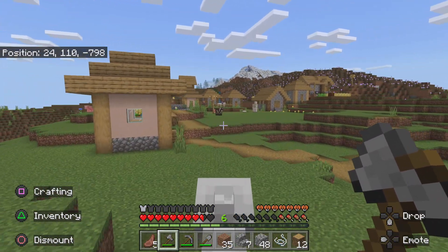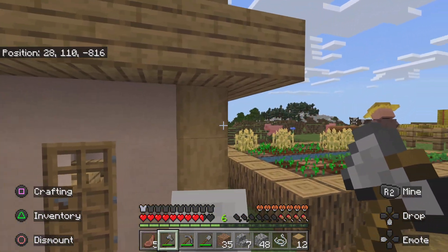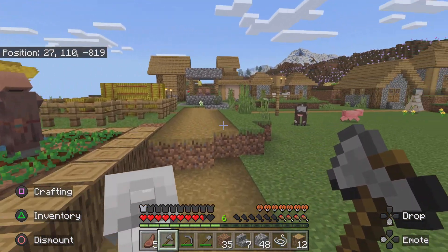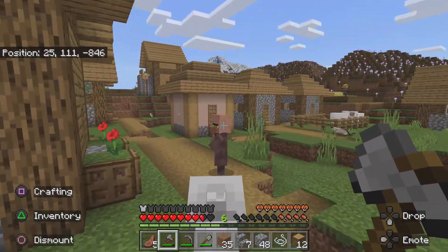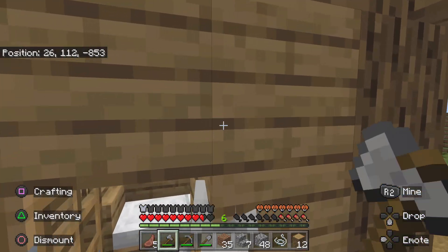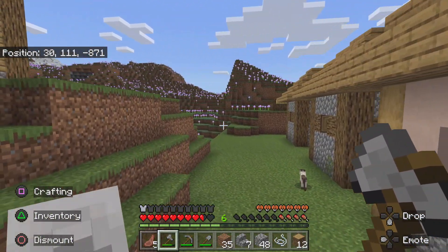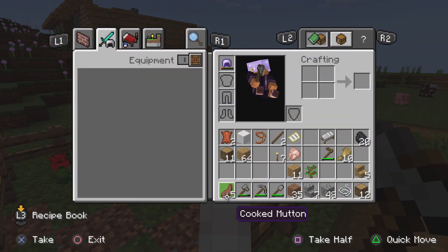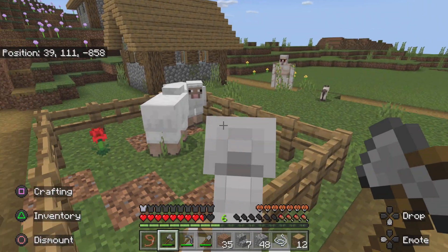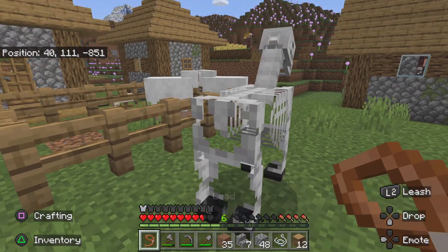Okay, here we go — we're at the village! I know these pink houses usually only have a bed, so I feel like we'll skip all of them. We've got lots of villagers around but I don't have any emeralds. Let me find somewhere to tie my horse — ah, over here there's some fences. Let me get the lead out. If you're wondering how I got a lead, I'll say two words: wandering trader.